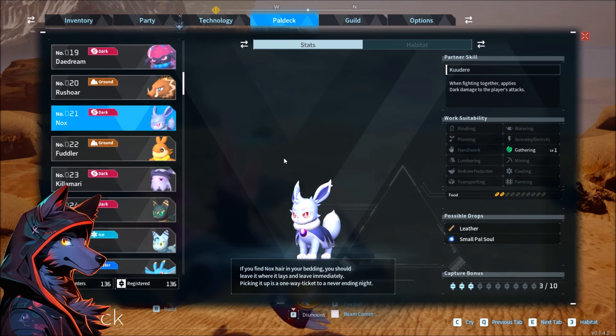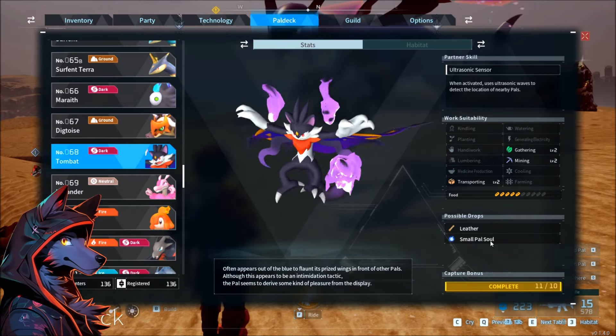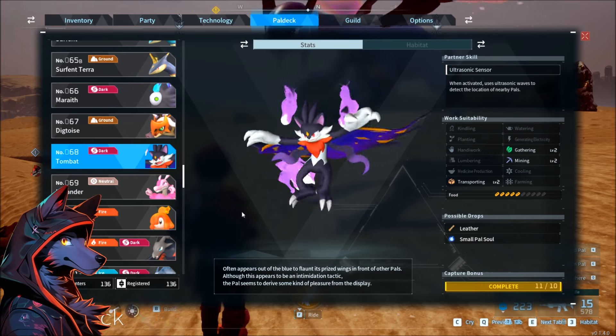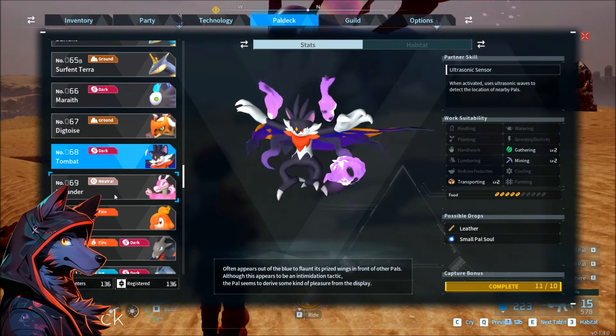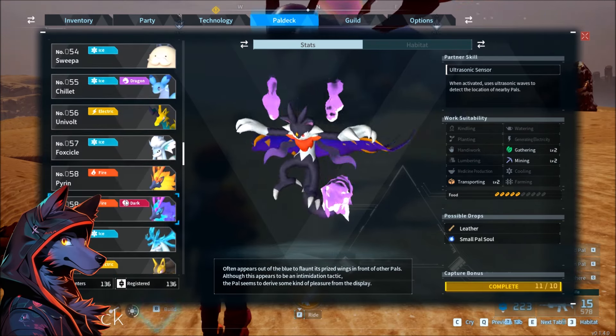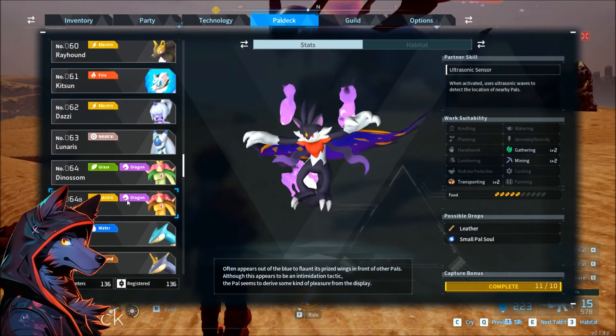Some pals drop PAL souls, but this is not a guaranteed drop. We have pals like Nox, Cognito, and Toombat. These pals aren't very desirable for breeding, which makes sense because they only give small PAL souls. It's not like you're going to have a crazy excess of them, but it is worth noting that if you need PAL souls and you see a lot of Toombat, Nox, or Cognito in the wild, then you should kill them or catch them and get the chance for just a few more small PAL souls.